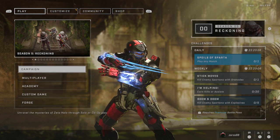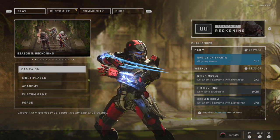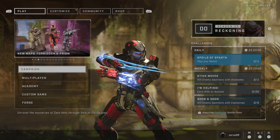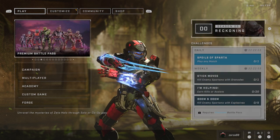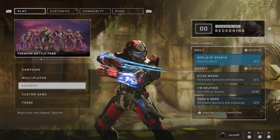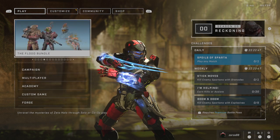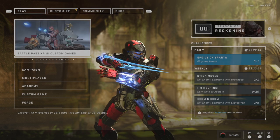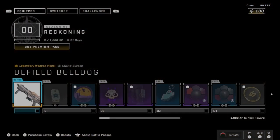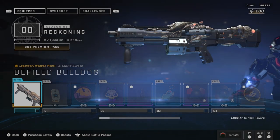Oh, the menu is new! Right out of the start the menu is new - new design, not like a whole new overhaul. But now my Spartan is looking with the pose that I configured it with. Here we have the challenges and the normal menu. The news is still on the upper left corner of the screen, so no changes there. And here's the season, so let's just look at it.